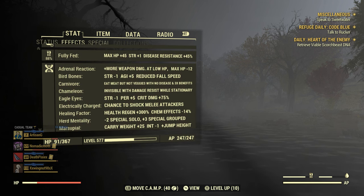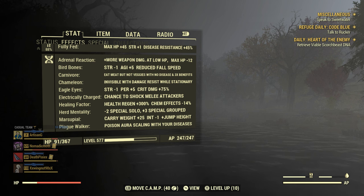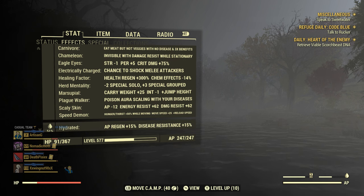Let's look at mutations. Adrenal Reaction — good for low health characters. Bird Bones — full speed so you don't do power landings every time you land in power armor, and if you've got a jet pack and jump from a high distance you don't instantly die when you land. Carnivore or Herbivore depending on your choice of buffs from chemicals and food. Chameleon — if you take off all your armor and all your clothes while stationary you'll be invisible. Eagle Eyes — specifically good for critical damage. Electrically Charged — if someone hits you, you shock them, but it also affects you so beware.